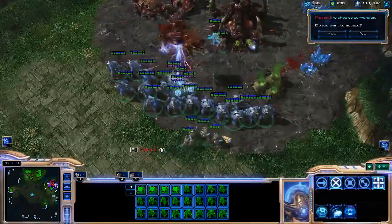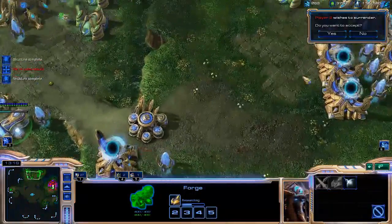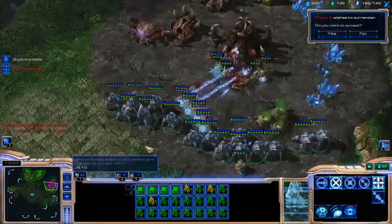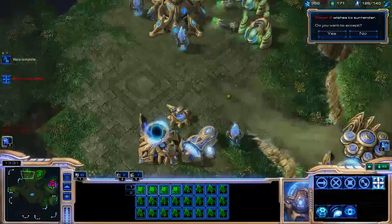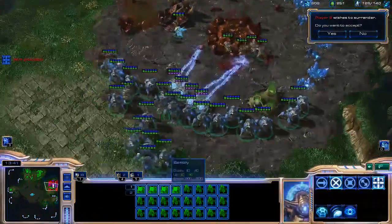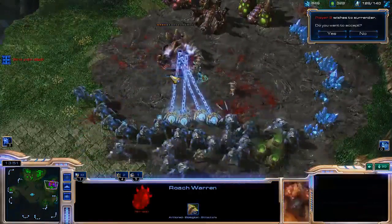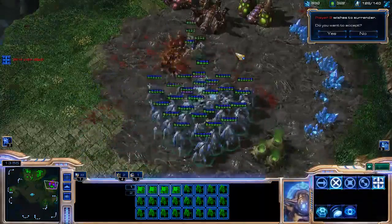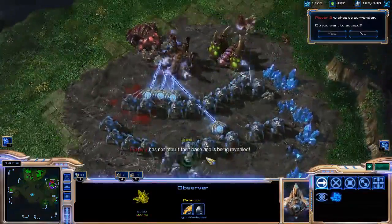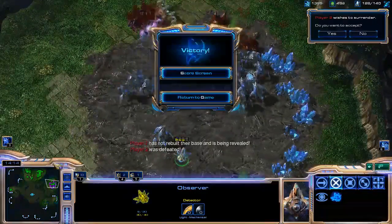Hopefully this was an informative tutorial on how to 3-gate expand. You don't have to do the exact same things I did after the 3-gate expand, as long as you're spending all the money you have, because this is a very flexible build. I could go for a Stargate after my 3-gate expand, or a Colossus — instead I went for a 6-gate plus one with the Observer push. The Observer is to make sure that your opponent doesn't have burrowed roaches or something. It's a powerful build, very flexible, and it is one of the staple builds against Zerg players in this matchup.